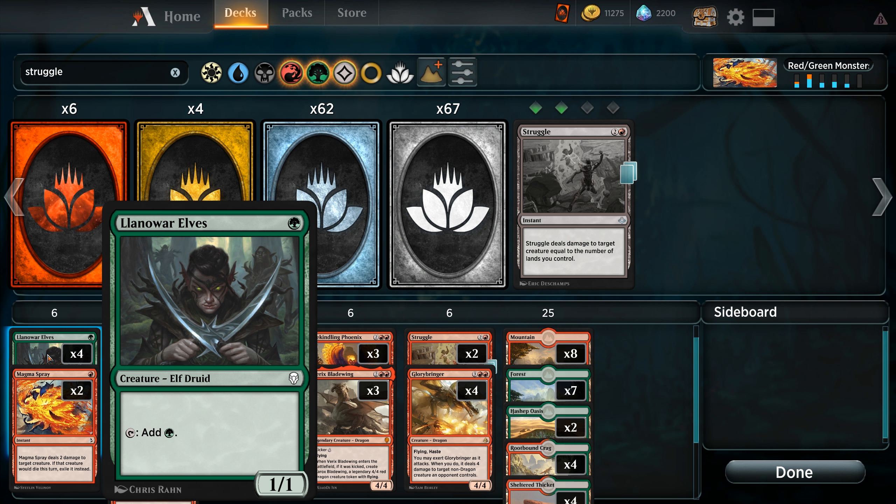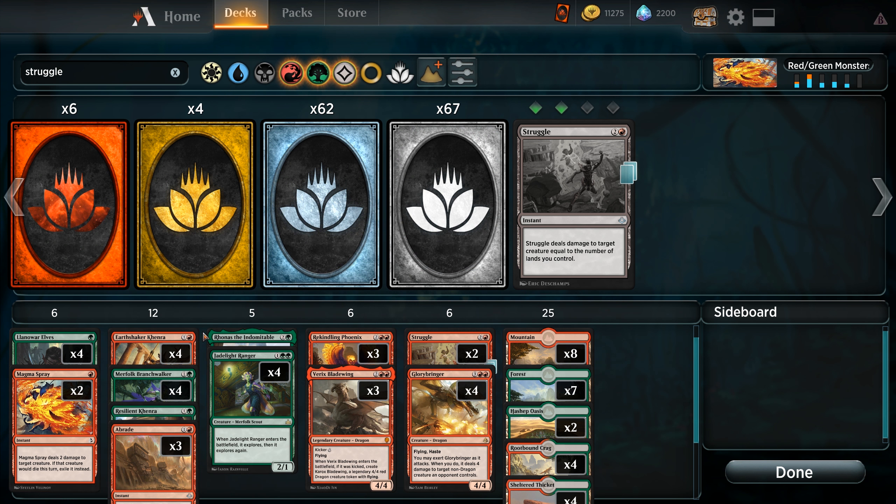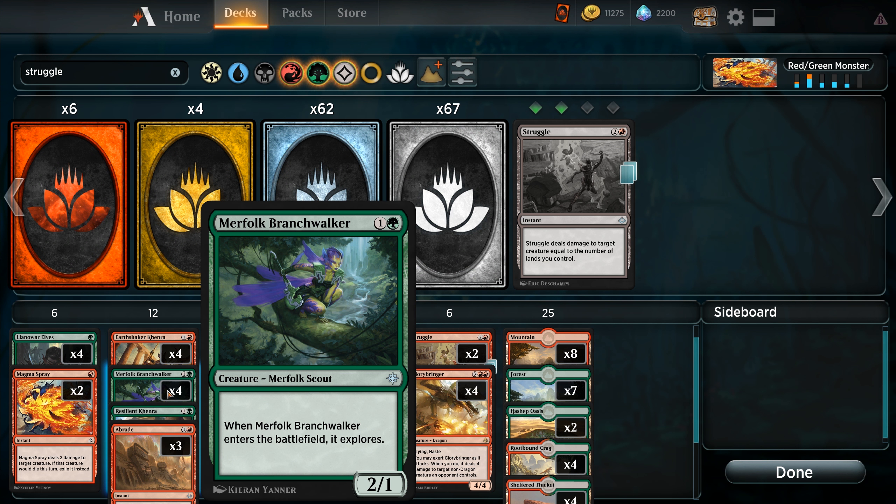We're running two Magma Spray as efficient removal, as well as exiling for recurrent threats. We are running four Earthshaker Kenra because it's just really good — a 2/1 with haste for two. When it enters the battlefield, you can stop something from blocking, and then it can eternalize as a 4/4 and do it all again. Four Merfolk Branchwalker — explore helps smooth out our draws, lets us hit our land drops on time, as well as letting us place cards in the graveyard that we don't want to actually draw.